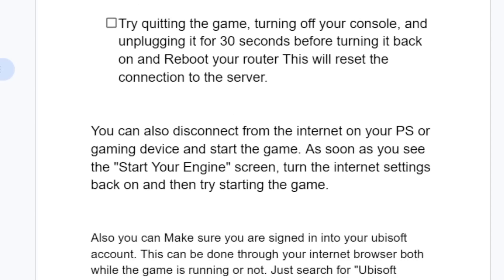You can also disconnect from the internet on your PS or gaming device and start the game. As soon as you see the 'start your engine' screen, turn the internet settings back on and then try starting the game.